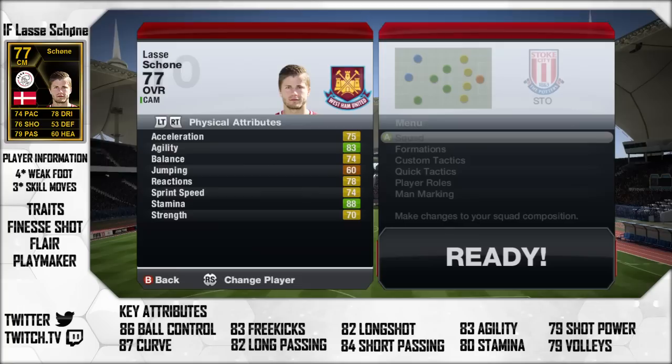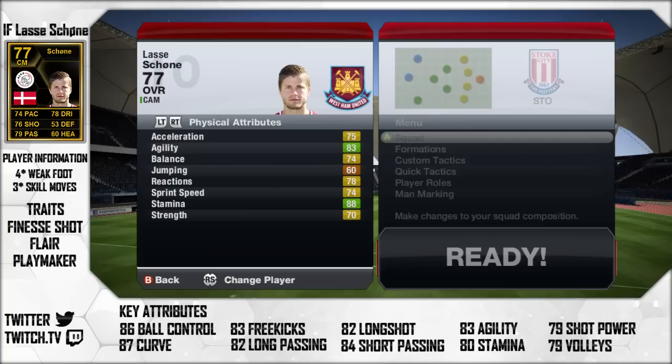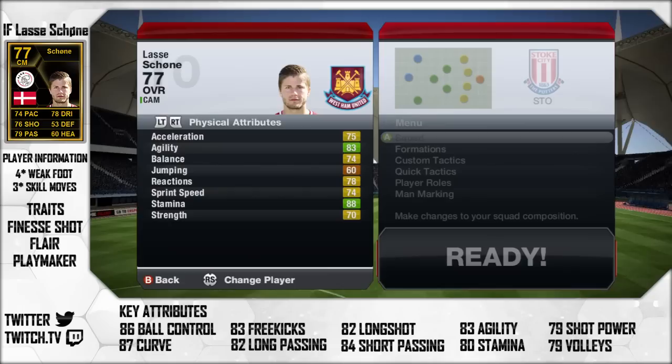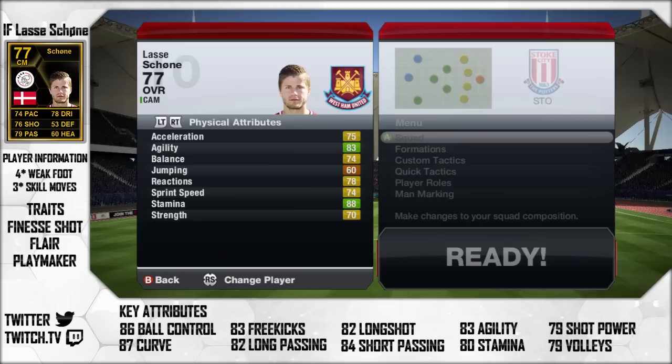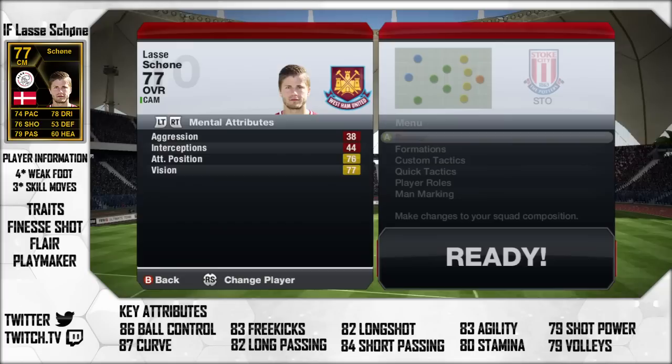Moving over to his physical attributes, as you can see it's all yellows, one orange and two bright greens, which is lovely for this player. He does have 83 agility, and you really do underestimate the agility factor in this game — especially when you have someone with high agility, you realise how good they are on the ball and how well they can get round players in the middle of the park. And he is generally a really strong player — he does have 70 strength, obviously not the strongest, but he does well against other midfielders.